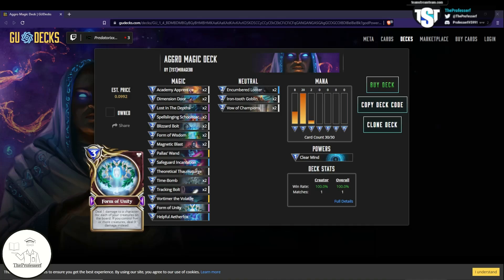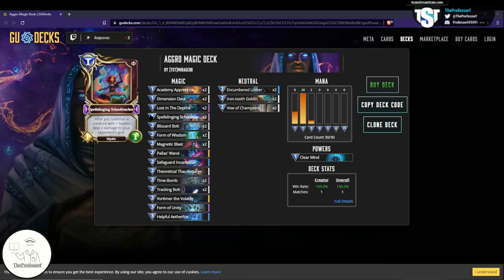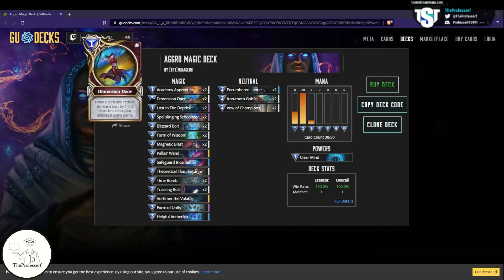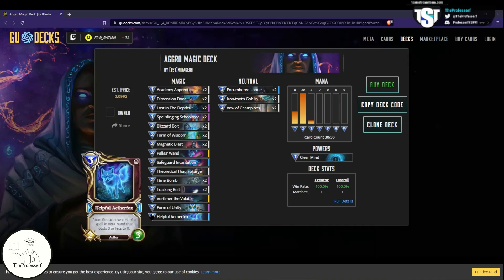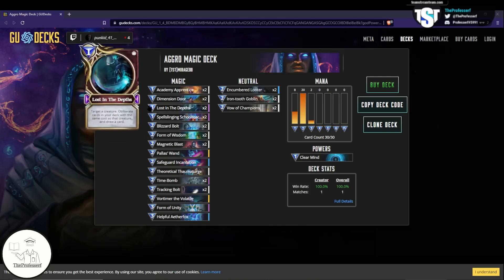That's the gist of the combo. You go off quickly by using Lost in the Depths to get down to only combo cards, then using Dimension Door to draw into the remaining pieces. As soon as you've played Aether Fox into Form of Unity and have all your other cards, you go off — which is usually turn 5 or 5.5 if you start Lost in the Depths in your opening hand. Really, all the deck does is try to find Lost in the Depths as soon as possible, then execute the combo.